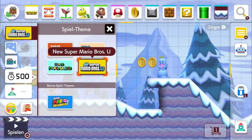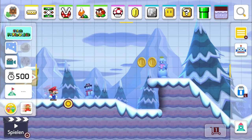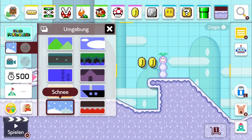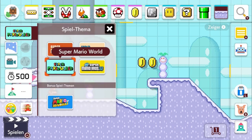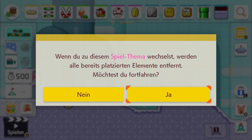Hier können wir das Spiel-Thema wechseln, zum Beispiel in Super Mario World – da nimmt es auch die Grafik von Super Mario World an. Sollten wir allerdings in Mario 3D World umswitchen, kommt eine Benachrichtigung, die sagt: Wenn du zu diesem Spiel-Thema wechselst, werden alle bereits platzierten Elemente entfernt. Möchtest du fortfahren? In dem Fall drücken wir mal auf Nein.